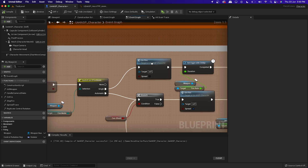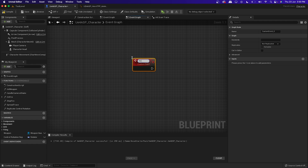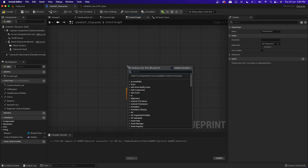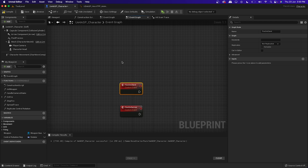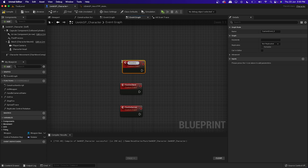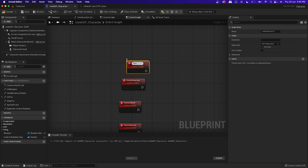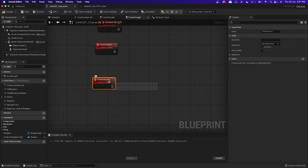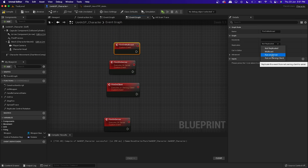To do that, go to the Event Graph and create a custom event named 'Fire On Server'. Create another event named 'Fire On Client', then another named 'Fire Two On Server'. One last event will be for animations: name it 'Fire On Multicast'. Set Fire On Server to run on server, Fire On Client to run on owning client, Fire Two On Server to run on server, and Fire On Multicast as a multicast.